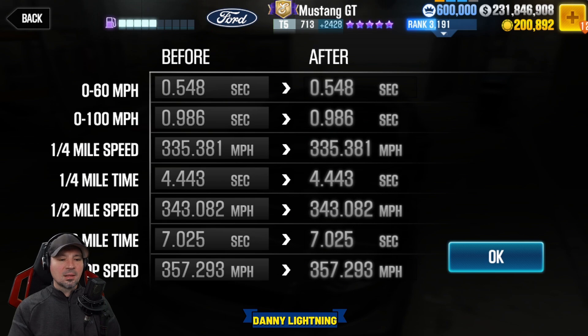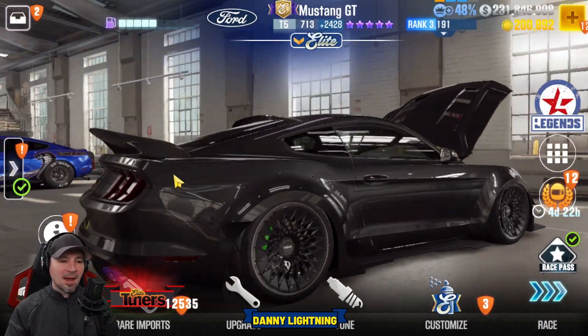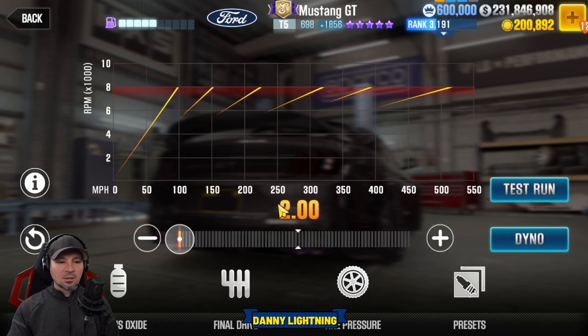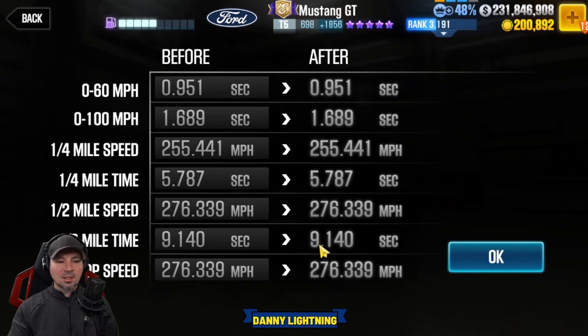We got a 7.046. If you get a perfect run it's going to run like 6.9s to 7.0s, and the dino time is a 7.025. Now fitting this back to stage five parts only: with all purple stars, all fusions, nitrous goes to 188 and 3.8, 2.0 on the transmission, tire pressure still on 27 psi with a 56 and a 44 up top — that gives us a 9.140 on the dyno.